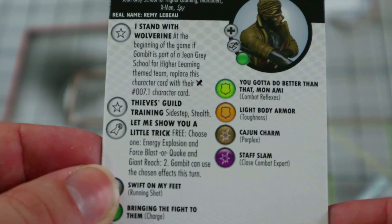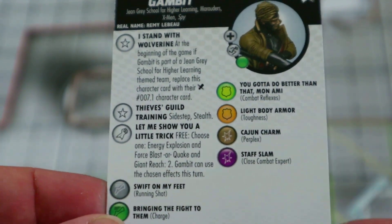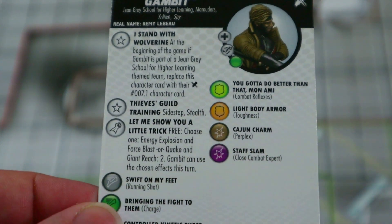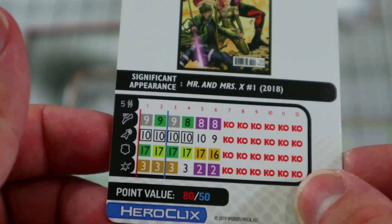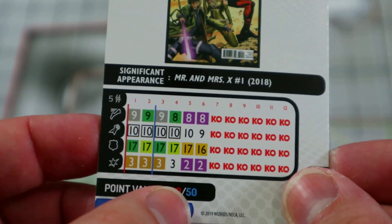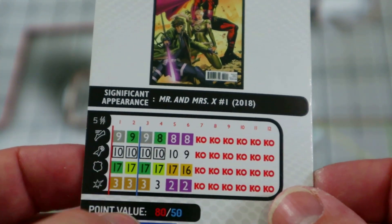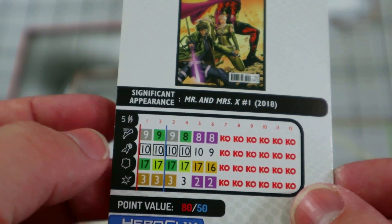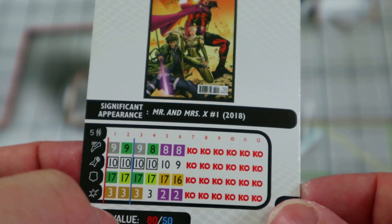He also has a special attack power that gives him a free choice of energy explosion and force blast, or quake and giant reach two. I really like that — it fits his power set well. Energy explosion and force blast obviously represent throwing cards, while quake and giant reach two represent his staff skills. He's 80 or 50 points, but I would almost never play him at 80 — this is pretty much a 50-point figure. You're paying 30 more points for two extra clicks of life that start exactly the same as the 50-point line. Five range, double target, running shot, and the trait with stealth and sidestep is really cool.